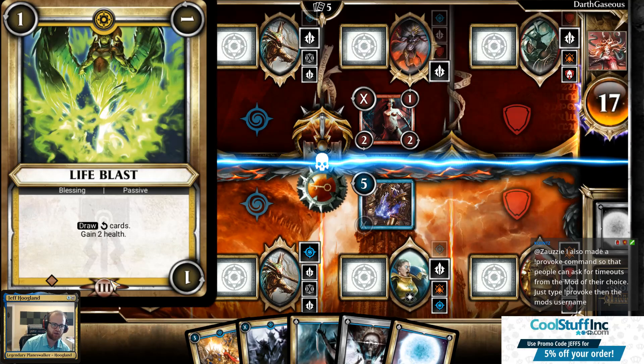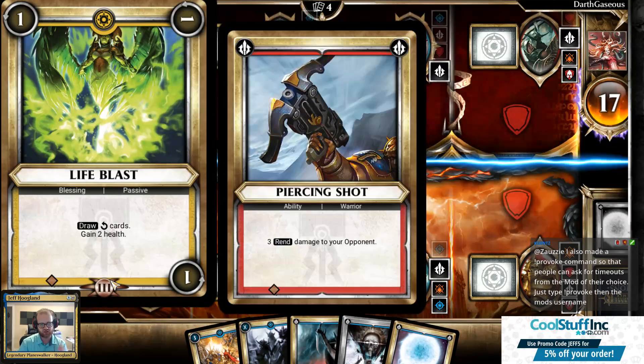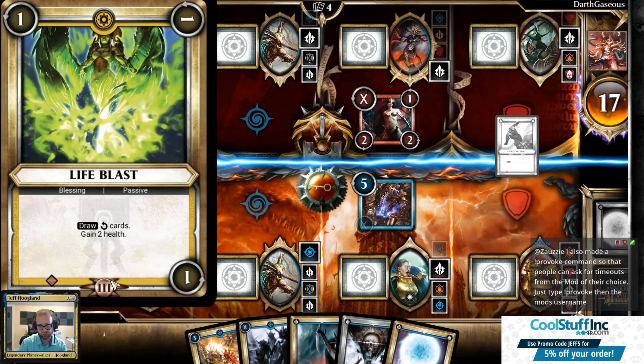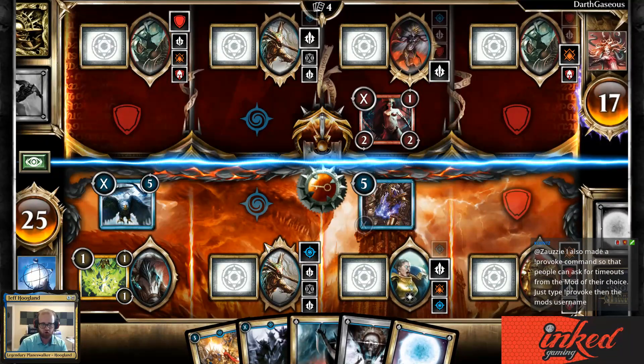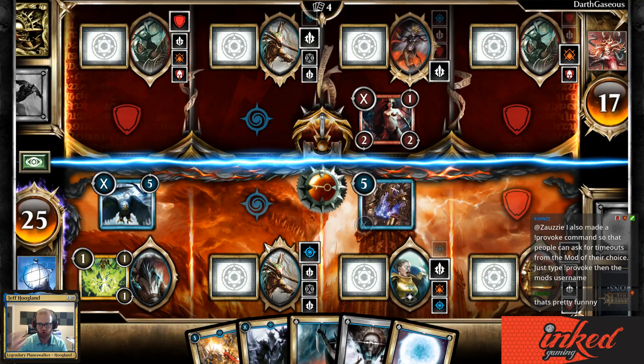This card, for example, every turn for three turns draws me a card and gains me two life. Generally speaking, the Blessing effects are more powerful than cards you can put into your deck, because you have to work to make them happen.